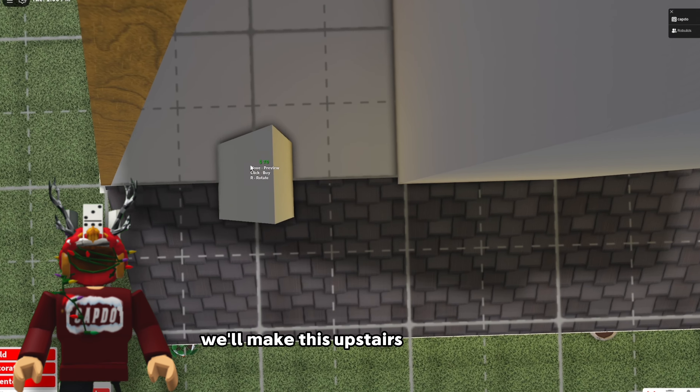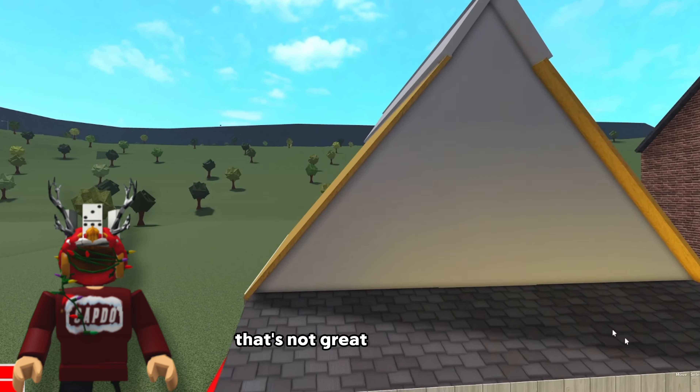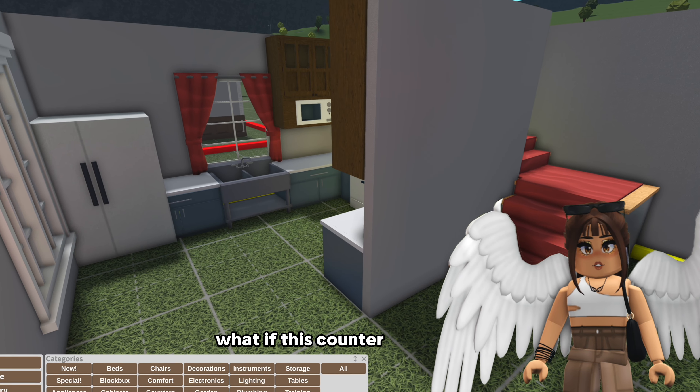We'll make this upstairs all vaulted. We'll call it a day on that roof. All right now I have to somehow get a nice window up here - so I guess we use a traditional window again. Traditional window spammer. Oh what if this counter... do I have time? Okay 50 seconds.